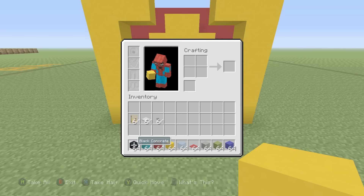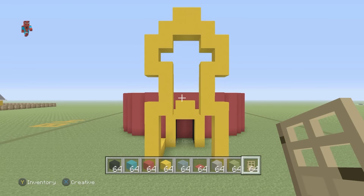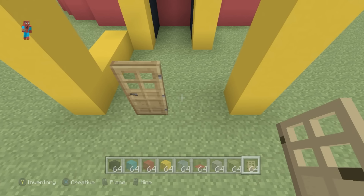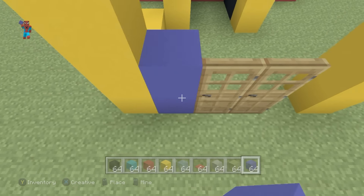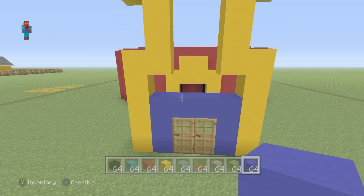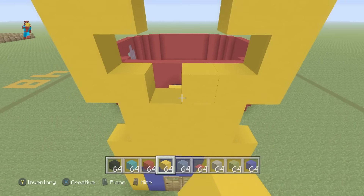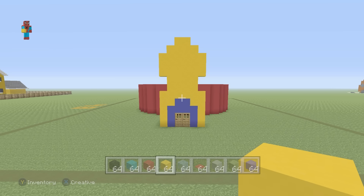We want to have a doorway in the center of the outside of the foot — this is the bottom of the foot and also the entrance to the clubhouse. I'm going to have a double set of wooden doors and use blue concrete to go around the doors on the left and right and join together at the top. To better form the shape of the foot, increase the size in the middle by one, then place yellow concrete around all of this and fill in the top to make a solid shape.